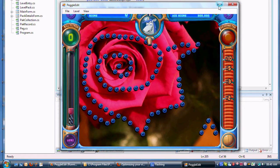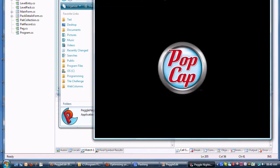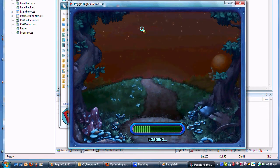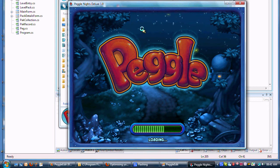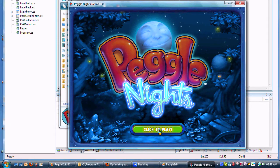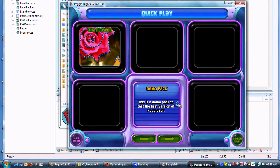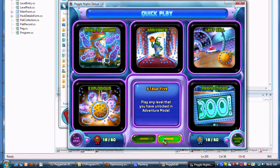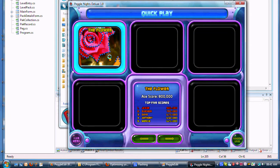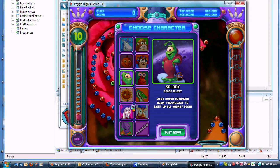If you go into Peggle Knights, it should appear as one of the pages. You can see that it's got the other packs and normal stages, and at the end your packs. There's the demo pack we just made and the level, which works.